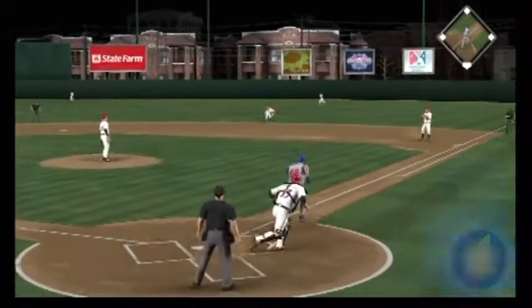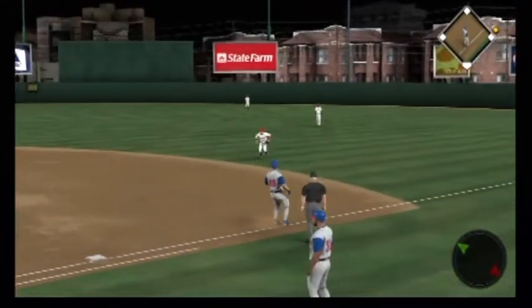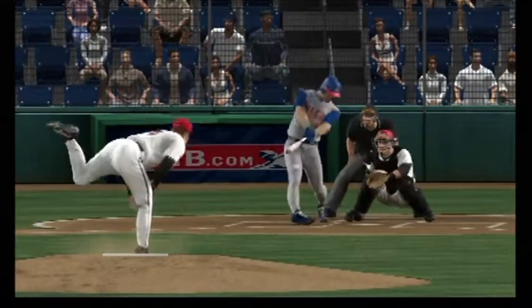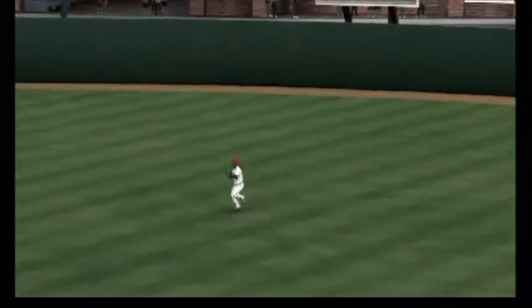Brian Hurst will lead it off here in the top of inning number seven. Swing — a ball hit hard on the ground towards second, and that's through into right! A leadoff single here to start the seventh. This leadoff base hit is going to bring the tying run to the plate in the late going — now the wheels are really going to start to turn.